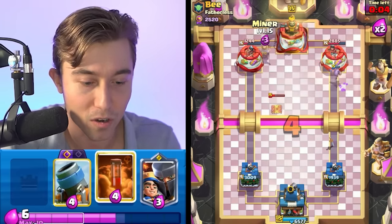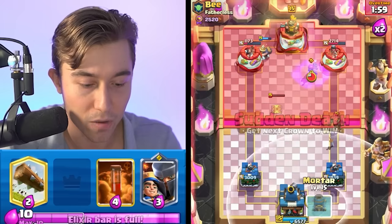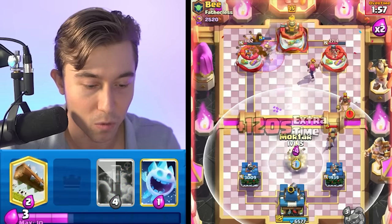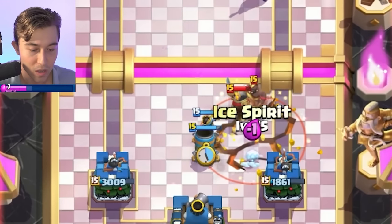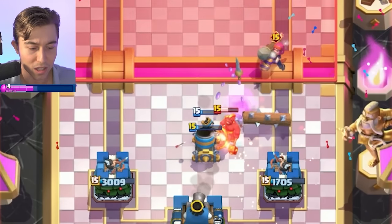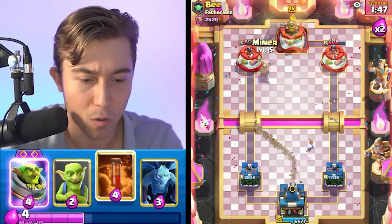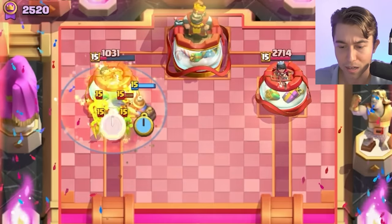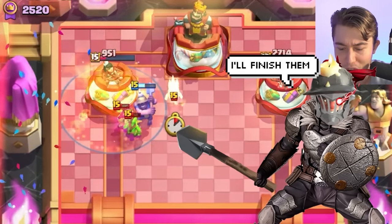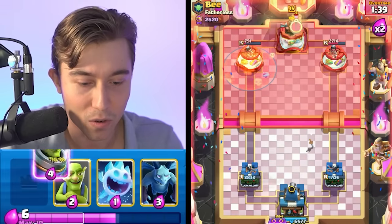I'm going to go in for a Miner in a spot that he's not going to predict. We're going to go in for the mortar when he decides to go for a Hog, and if he doesn't, we'll still do this and then go for the mortar. We need to keep going for mortars on defense against the Hog Rider — that's the secret to success here. He's going to cycle a Firecracker — it's not going to matter.